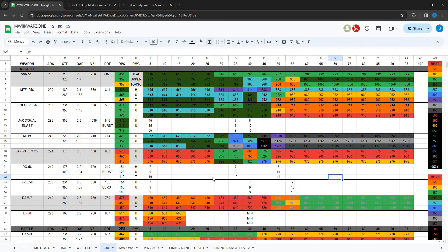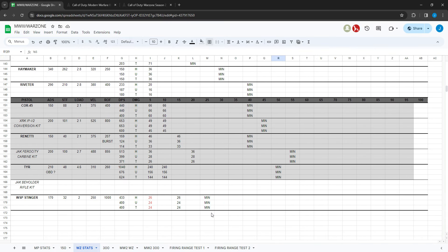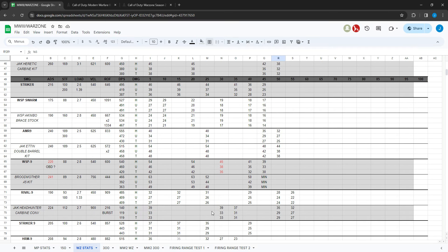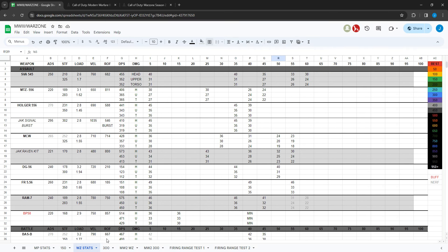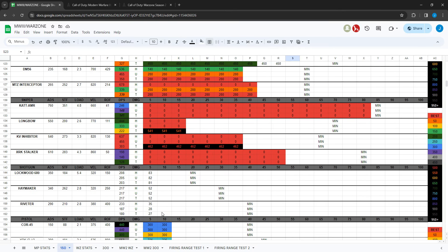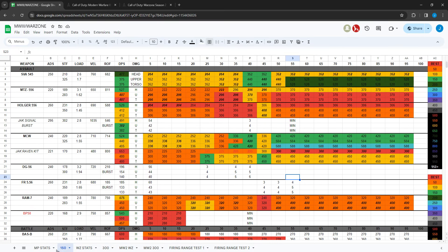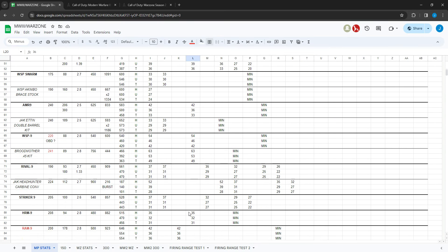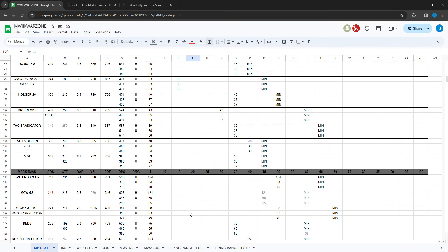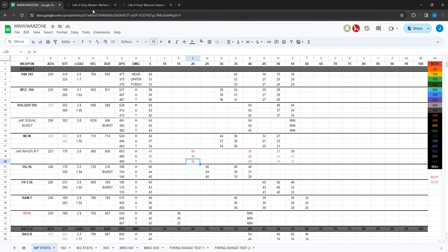Those are the new time-to-kill charts. Red letters indicate buffs, gray letters indicate nerfs. They changed little things here and there but nothing too crazy. Not too much actually affected time to kills dramatically, other than the TAC Evolve, but they did bring a lot of the other weapons more in line with the rest of their weapon classes.